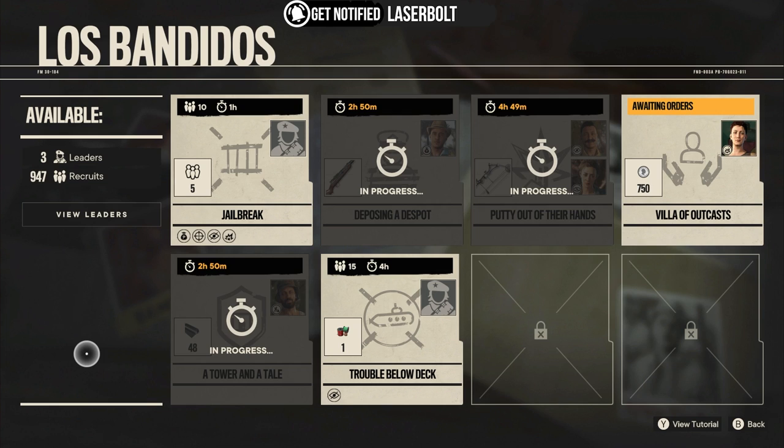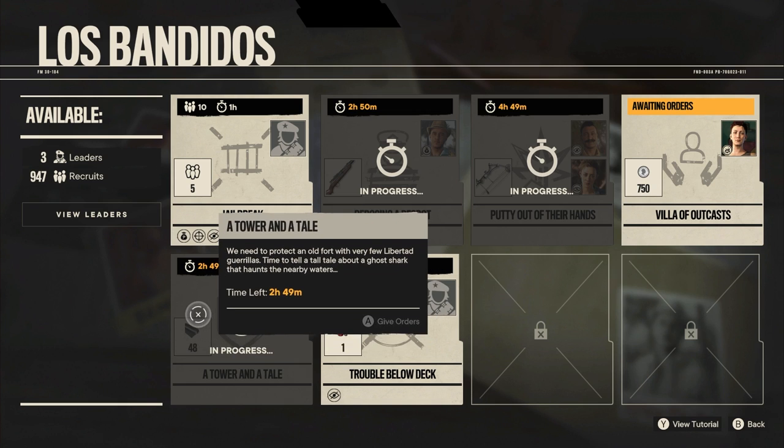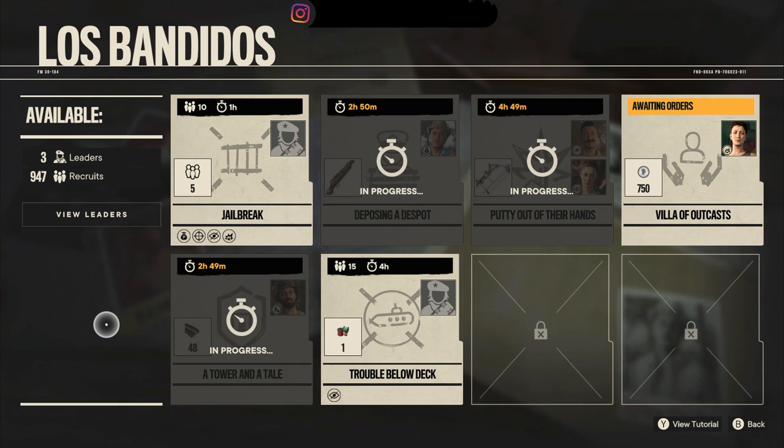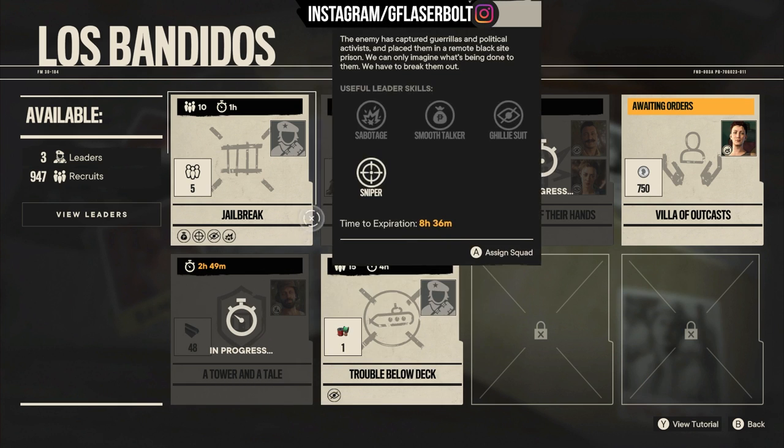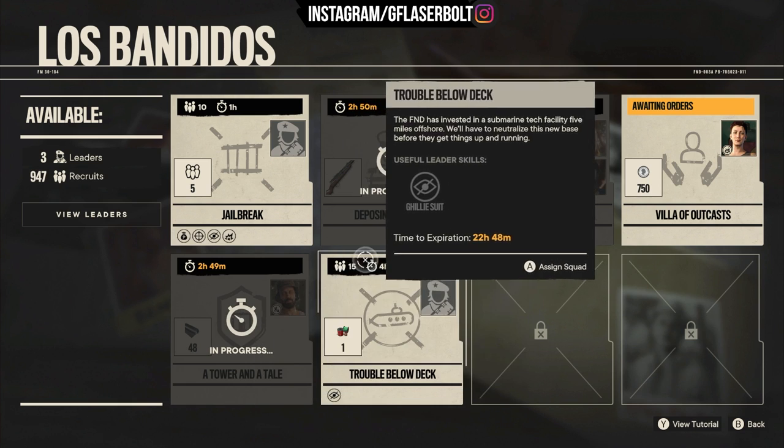Completing these missions will get you end-game currency. That means anything to do with pesos, monedas, industrial components, industrial circuits, and one of the most important things you probably don't know about: gunpowder. Gunpowder is extremely important in end game. The cool thing is you don't have to sit there and wait — just run the missions as soon as you log in, start them up, go do whatever you want, and then come back when the timer says they've ended.